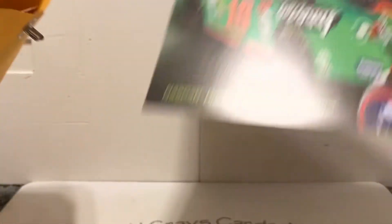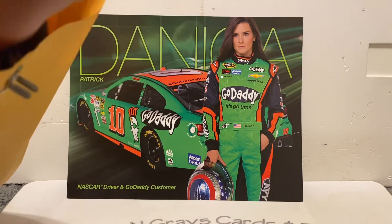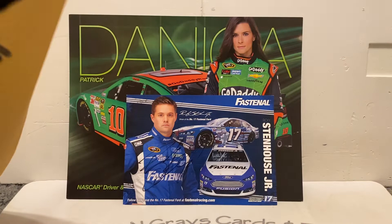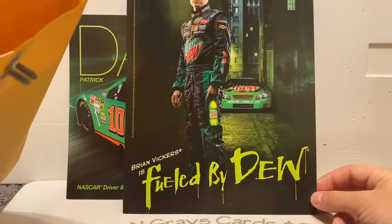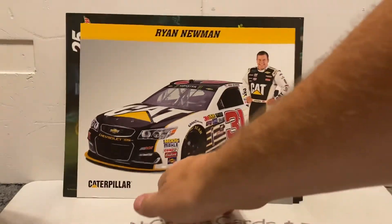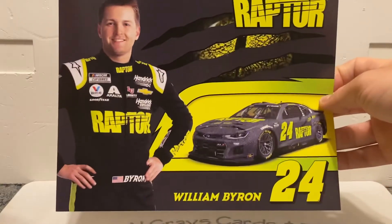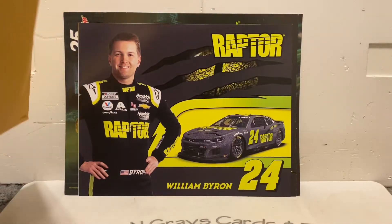We start off pack 18 with a Danica Patrick, right behind that we have a Ricky Stenhouse Jr., behind that one we have a Mountain Dew Brian Vickers Fueled by Dew, then behind that we have a Ryan Newman, and your 2022 hero card is going to be a William Byron.